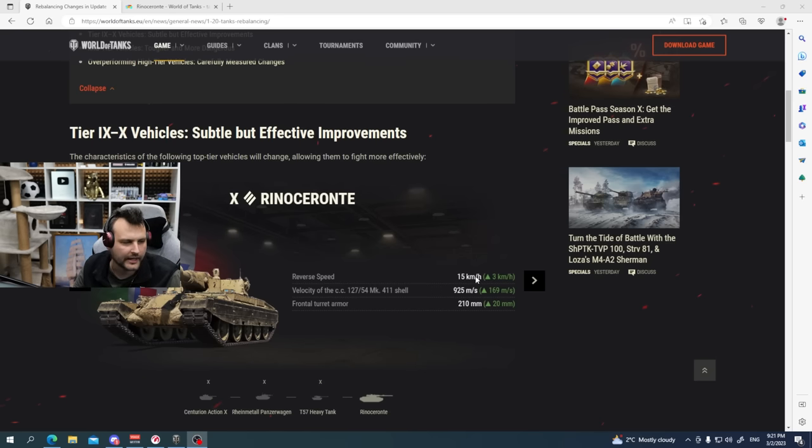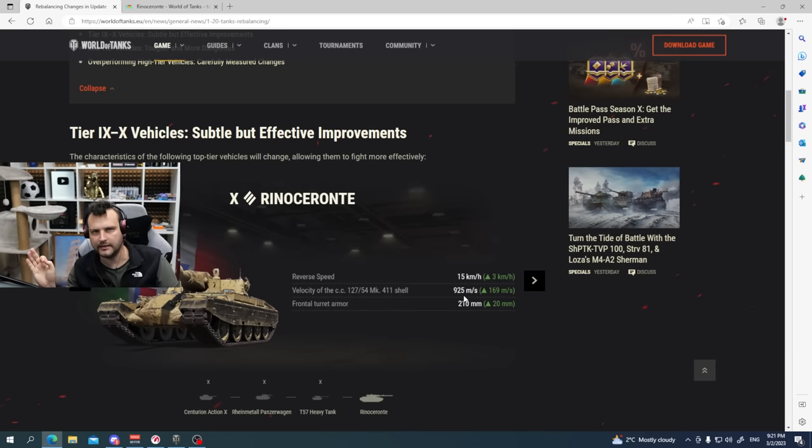Rhino — Wargaming increased its reverse speed, which is good. Reverse speed is a quality of life change, hip hip hooray. The shell velocity of the golden ammunition was extremely slow, and I still think it's quite slow for this tank, because standard ammunition is just awesome for this vehicle.